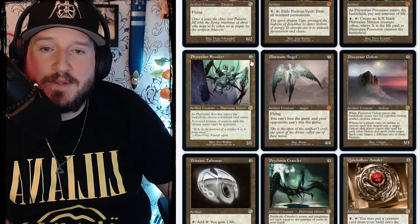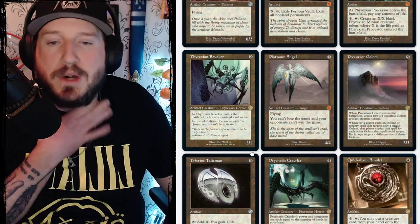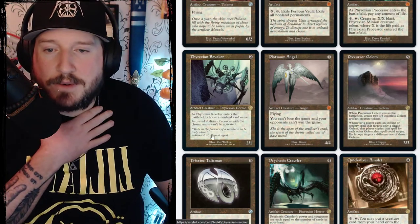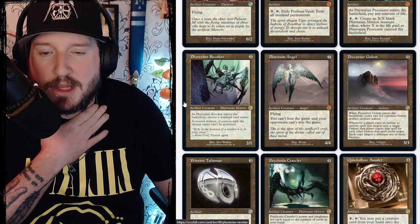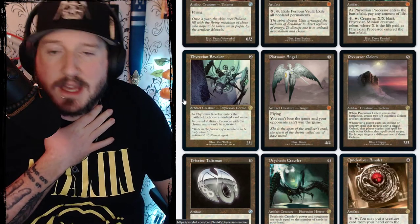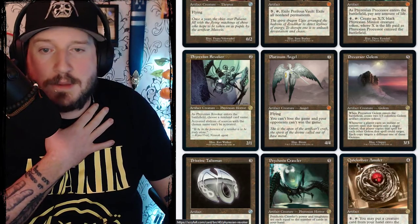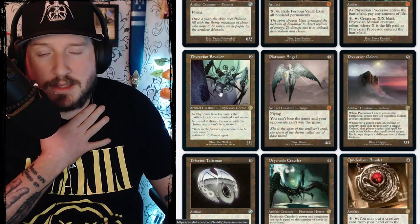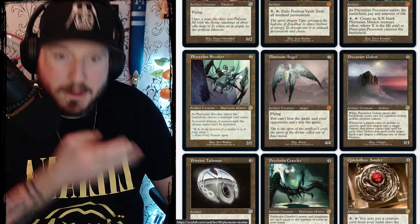Phyrexian Revoker is two mana, a 2/1 artifact creature Phyrexian horror. As it enters the battlefield, choose a non-land card name. Activated abilities of sources with the chosen name can't be activated. So it's Pithing Needle on a creepy spider thing.